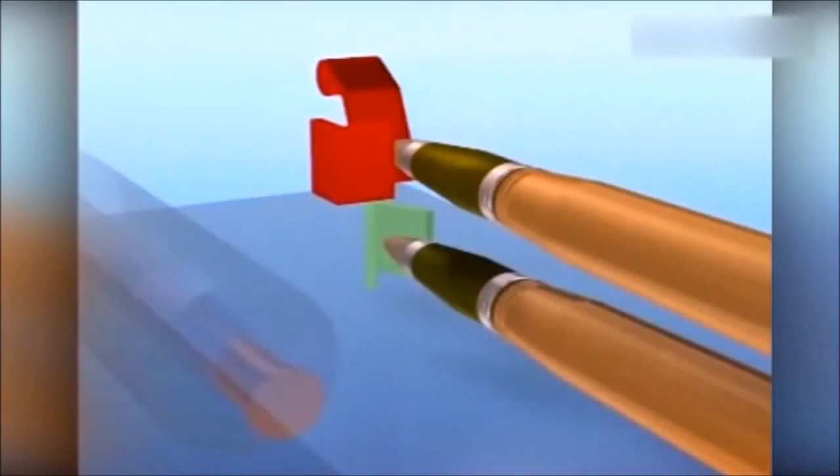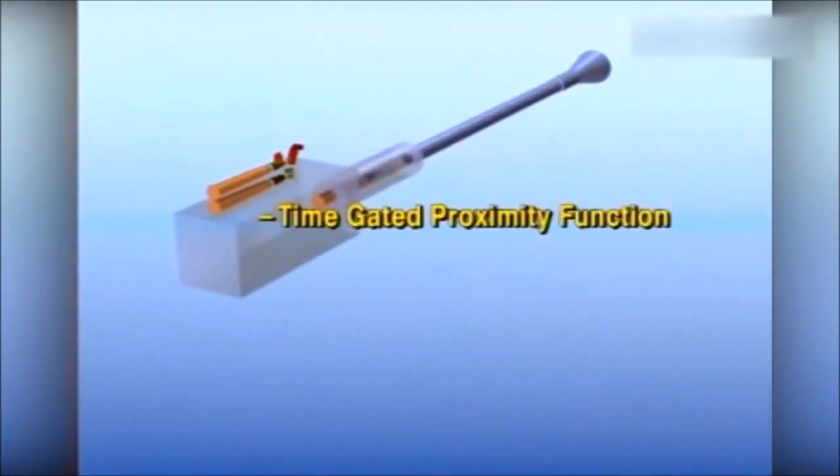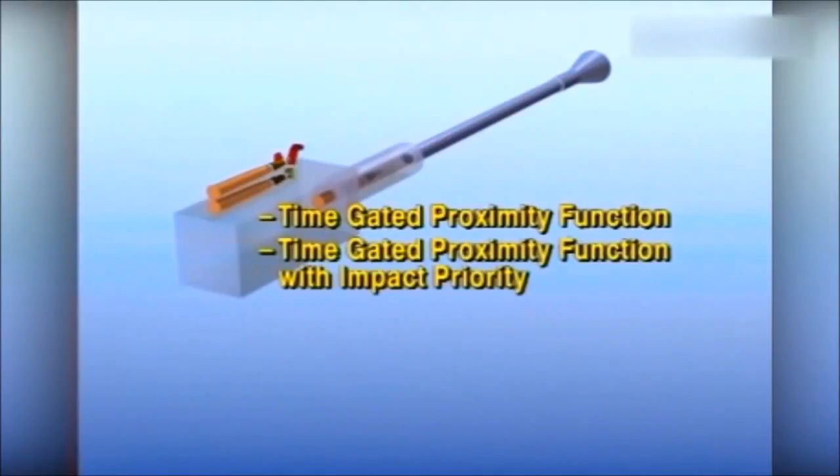The fuse is programmed at the moment of firing in any one of its six function modes: time-gated proximity function, time-gated proximity function with impact priority, continuous proximity function, time function, impact function, and armor-piercing impact function.